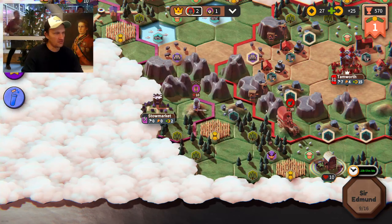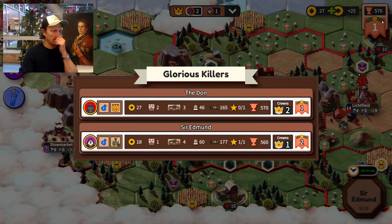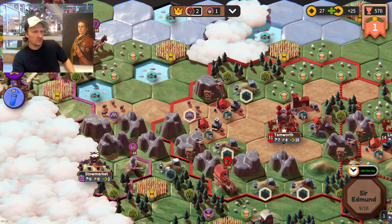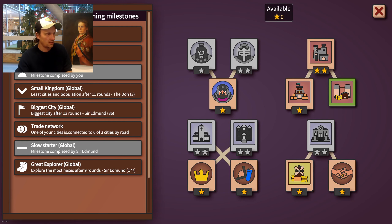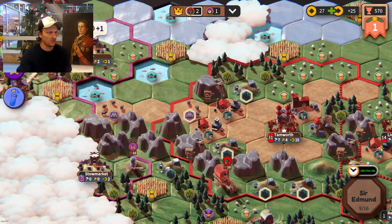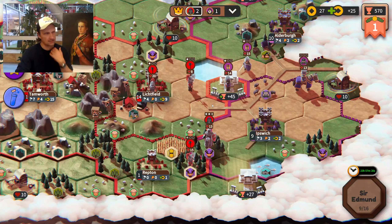He comes around with his footman — doesn't scare me. He's earning quite a lot of money too. There are some bonuses I'll probably get, one of them called the Small Kingdom, which goes to whoever has the fewest cities and population after 11 rounds. Since he's building so many cities now, he'll have a hard time getting that. We'll see.